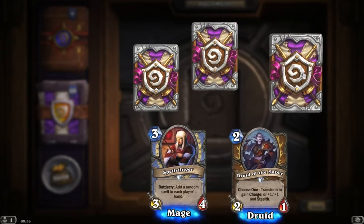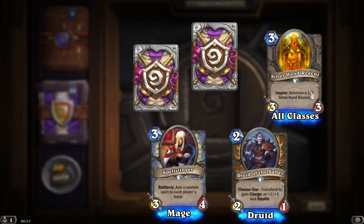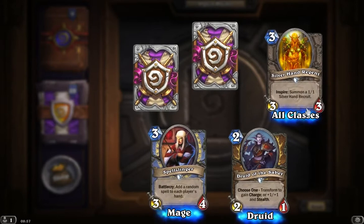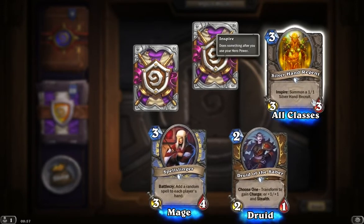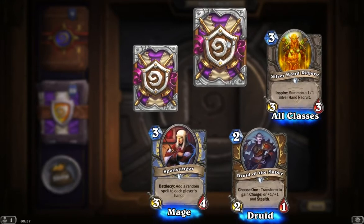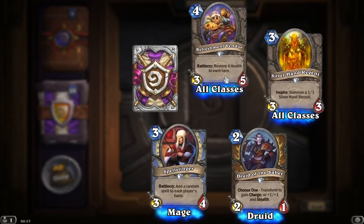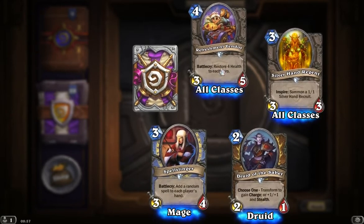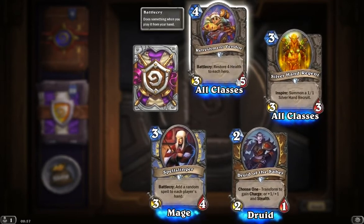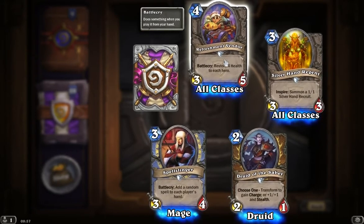So let's see here. We get our Silverhand Regent, 3 mana 3-3. Inspire: summon a 1-1 Silverhand Recruit. While it's sort of geared towards paladins, any class can use it. Solid enough, and I think this one will probably see a bit of play. And that's the Refreshment Vendor, 4 mana for 3-5. Battlecry: restore 4 health to each hero. Good to quickly jump in if you're starting to get behind on life. Should be able to take 2 or 3 hits — trades decently, for example with a Yeti.